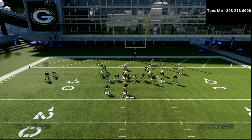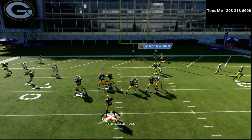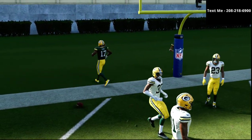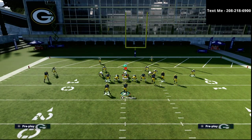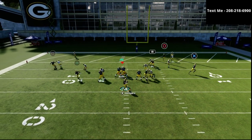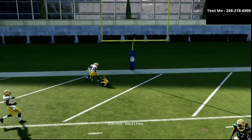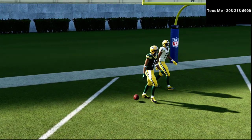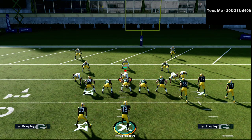Your money route against man coverage is the circle receiver. Once your circle receiver cuts to the middle of the field, as long as the corner isn't significantly better than him, you're going to have a pretty good opportunity. As you can see — wide open, dot, touchdown Packers.